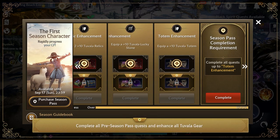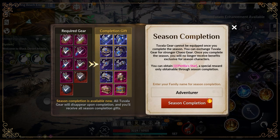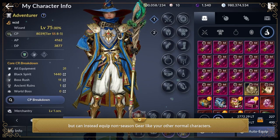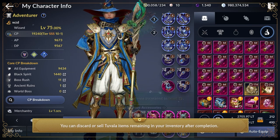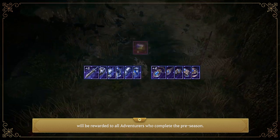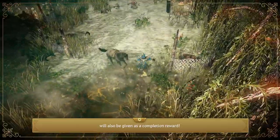Complete all preseason pass quests and enhance all Tuvala gear to their max awaken enhancement level, then equip them to complete the preseason. After completing the preseason, you'll no longer be able to equip Tuvala gear but can instead equip non-season gear like your other normal characters. You can discard or sell Tuvala items remaining in your inventory. A full plus 6 chaos gear set and plus 4 chaos accessories will be rewarded to all adventurers who complete the preseason, along with the outfit decoration crystal Perilia's Star.